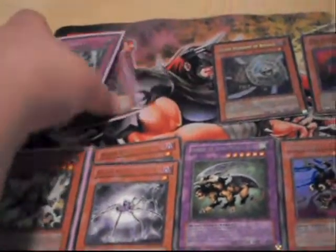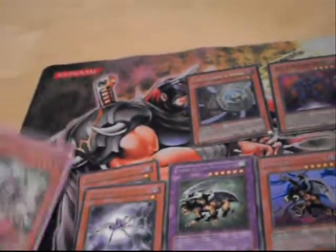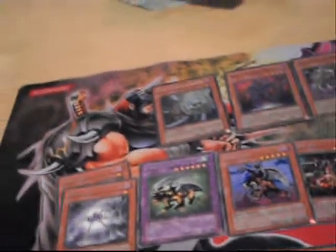If you guys want to make offers go ahead. Just let you guys know that these three cards here — the hamster, saber hole, and the double X saber Garsom — are not for trade. They're going into the next saber deck I'm making.